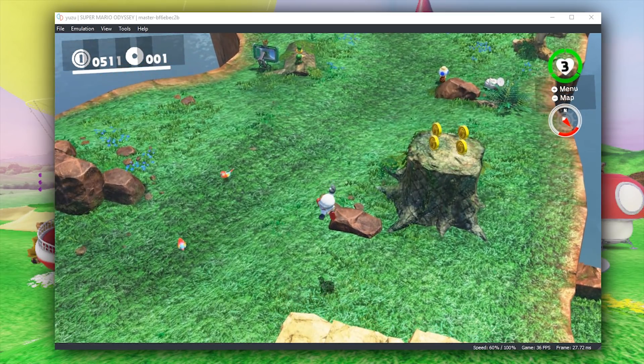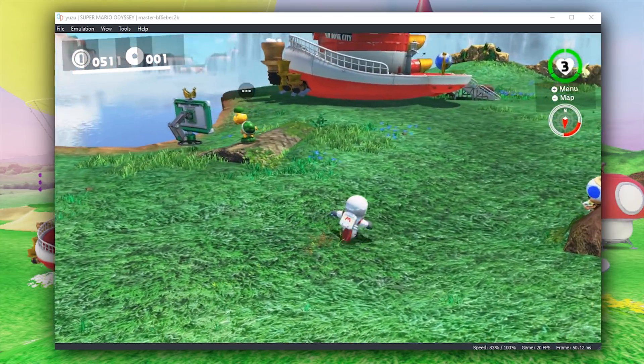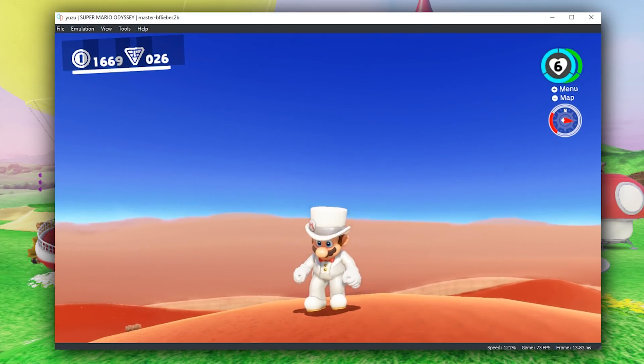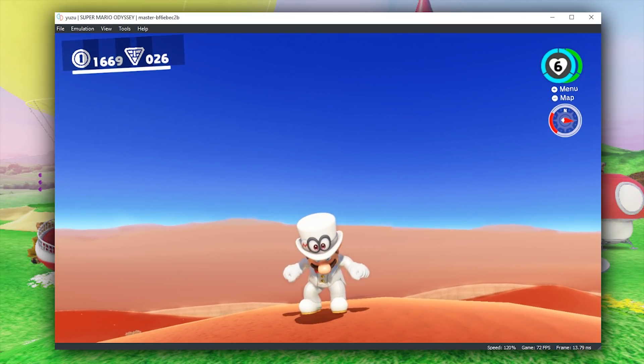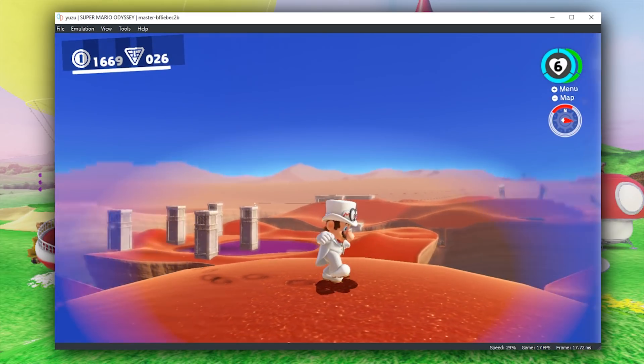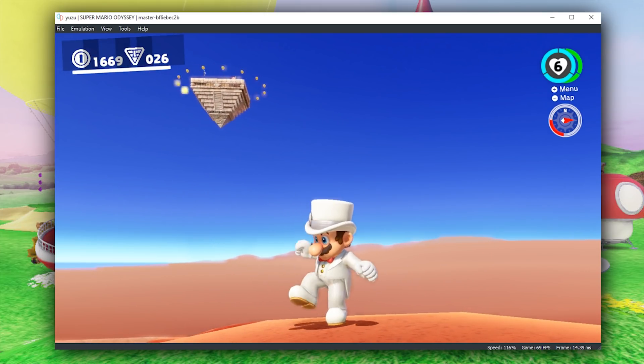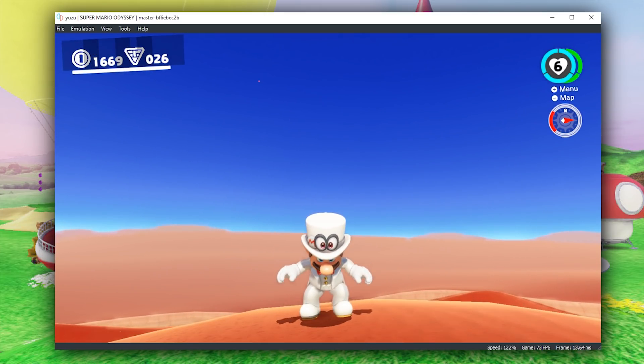Our next testing area is Sand Kingdom, which we've seen many times before. As many of you would have seen in my previous video, we were basically capped to around 60 to 61 frames per second in Cap Kingdom. Despite the shader cache building, we are getting around 30 to 35% more frames in this area.